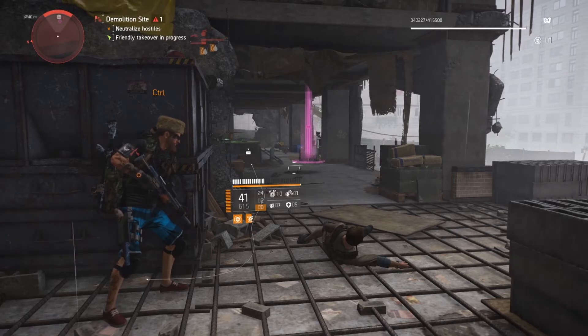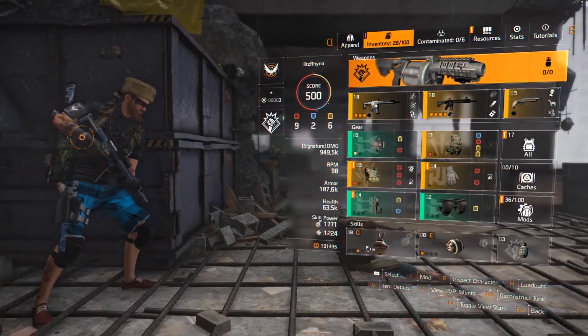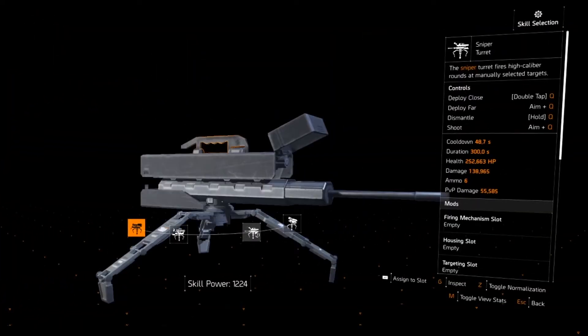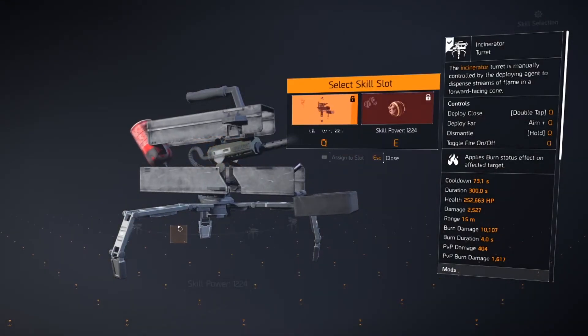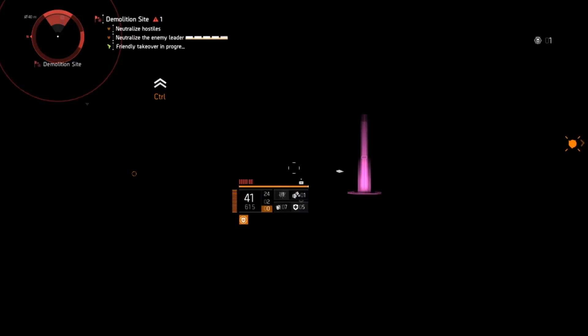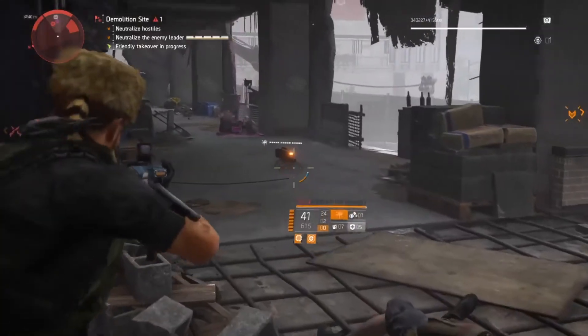One last tip: you can swap out your skills at any time. Just go to your inventory, double-click on anything, go to whatever skill you want, and it's all equipped for you. Just throw it down and you're good to go.